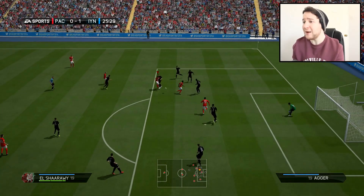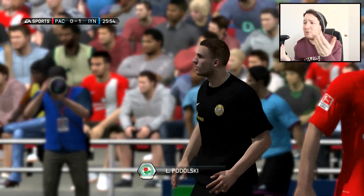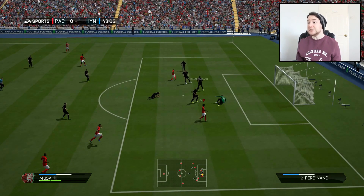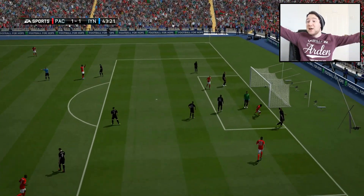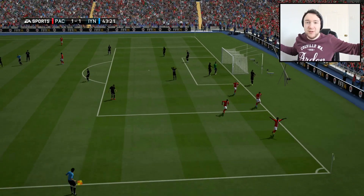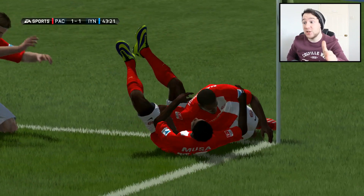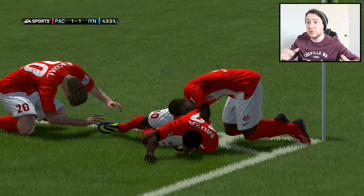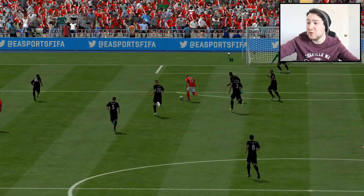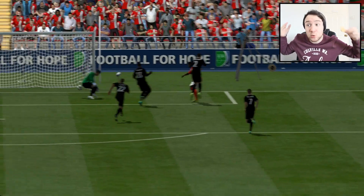Go on El-Shaarawy — beautiful play, finesse it. Oh no, please don't say that was my own player — it was going in! Chip it — oh beautiful! Musa, yes! Thank you. Finally his goalkeeper had a bit of a moment. That's a beautiful goal. El-Shaarawy with a beautiful skill on the edge of the box, cut inside, was about to finesse top corner but my own player got in the way. Let me know in the comments if that happens to you — it always happens to me every single game.